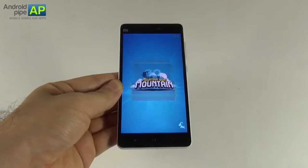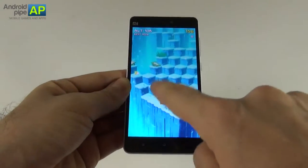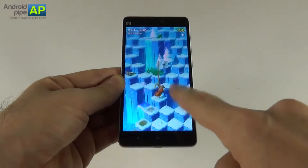Right now we have unlocked this goat that has a snowy background. There is one with a fall background, there is a VR goat, a unicorn goat, and there are trampolines that will help you progress.